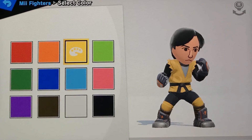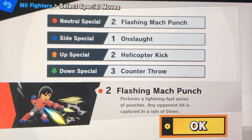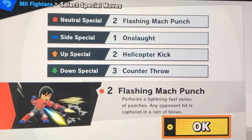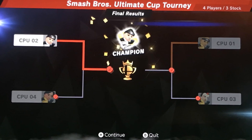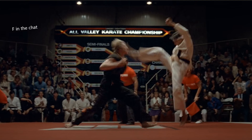Last is the move set, which is once again based on the character's traits in the show, not on how good it is. I chose Flashing Mach Punch, Onslaught, Helicopter Kick, and Counter Throw. I also had the four Miis we've made so far fight in a tournament, just to see what would happen, and Daniel ended up winning this time, which is probably pretty accurate to the show.